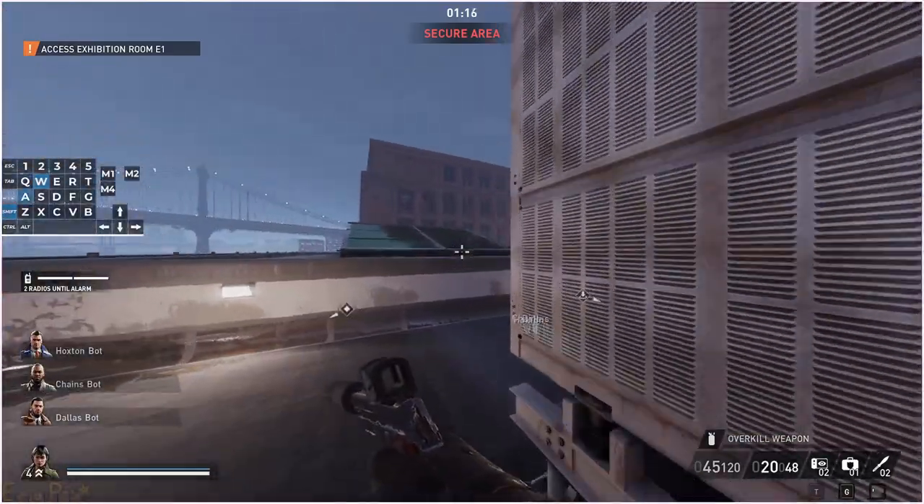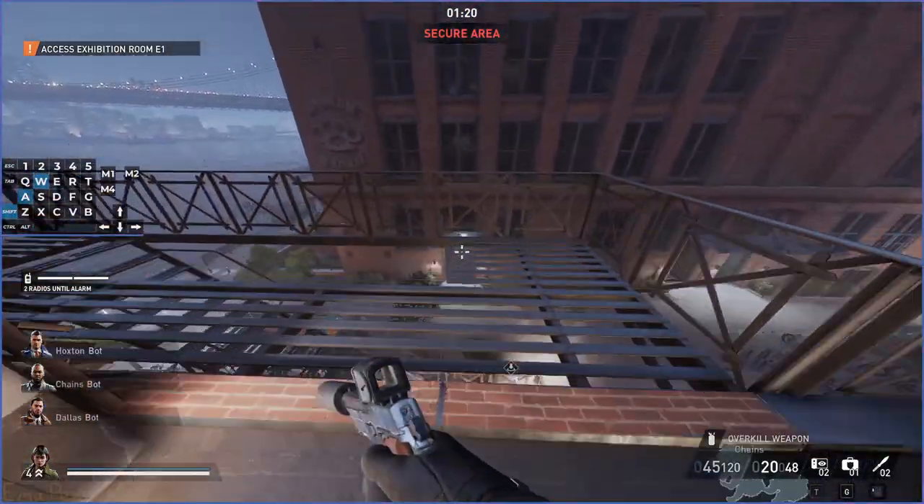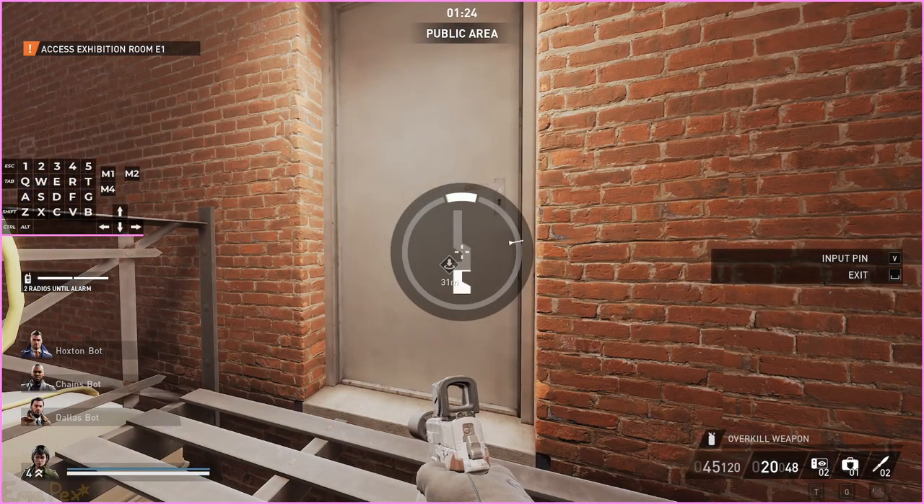Once you get up here you probably want to go to the roof straight away. I would recommend either this way or the other way up over here, because both of these have ways directly to the roof. If you go the other way you are on the second floor, but there is a staircase that takes you to the roof pretty close to it.